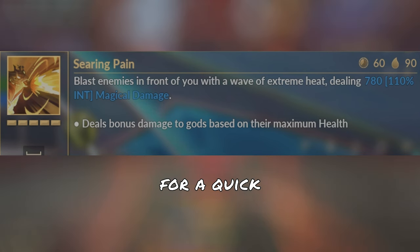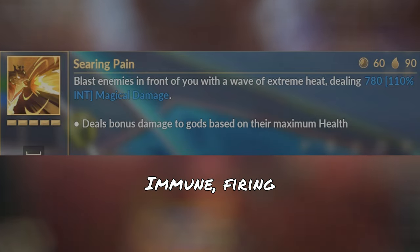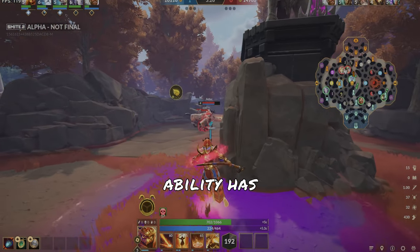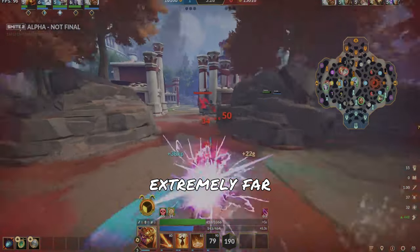Ra charges up his ultimate for a quick second, becoming CC immune, then fires a massive beam of damage down the lane. This ability has an extremely far range.